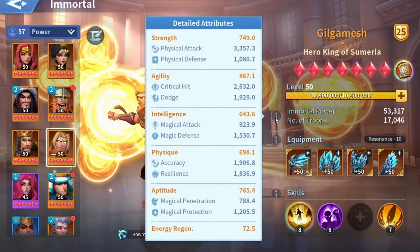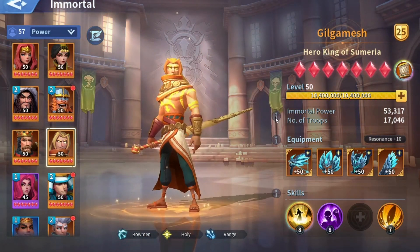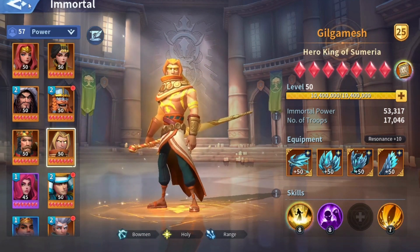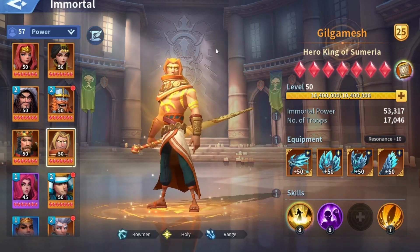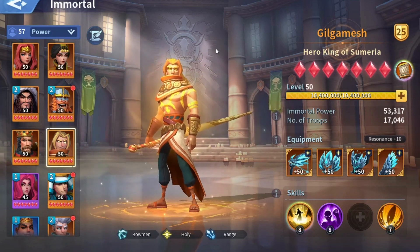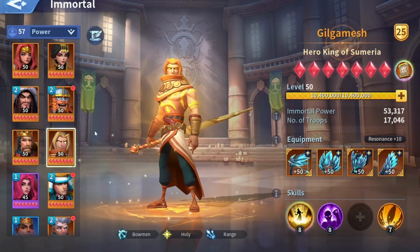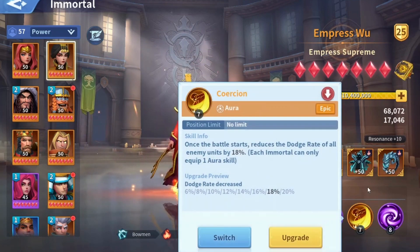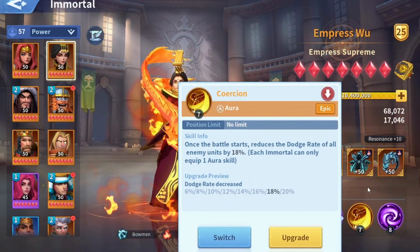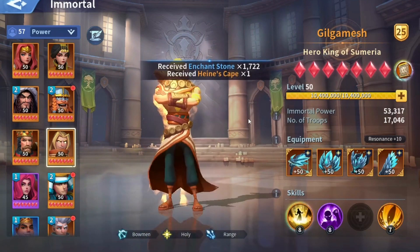As for the artifact choices available for ranged immortals, you can choose either a physical attack artifact as its main attribute, or an artifact with accuracy as its main attribute. In my opinion, accuracy is very useless on ranged immortals, because whenever you're running a ranged immortal as your main damager you'll be combining it with Caution. You can't play a ranged immortal as your main damage dealer without Caution, so accuracy is very pointless.